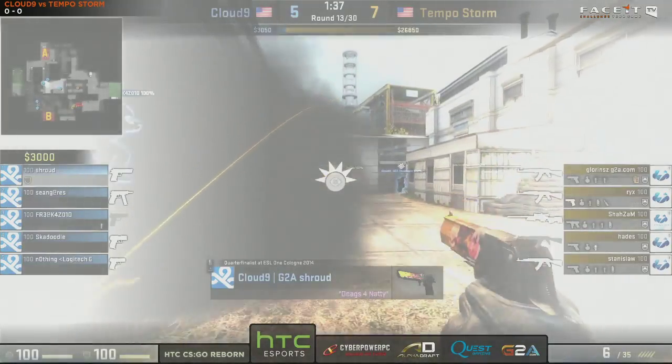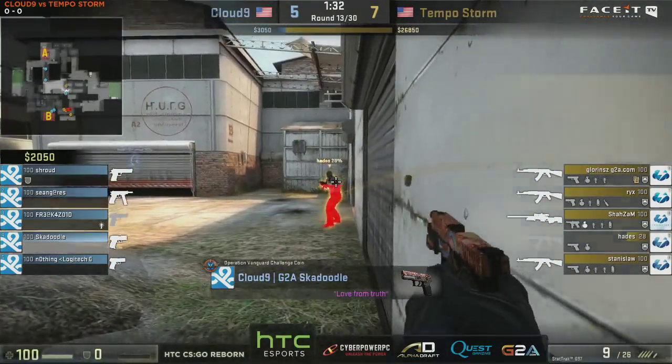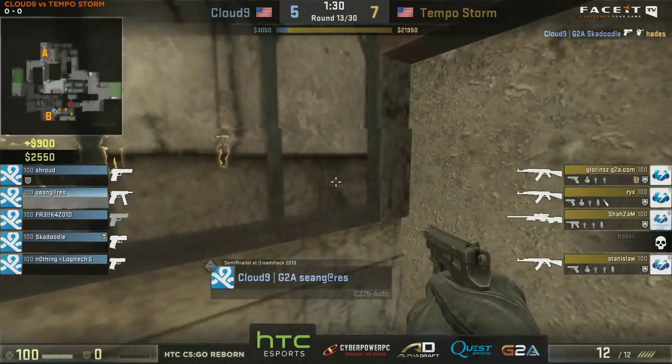Hades got a frag and then he pressed the QQ button — something that's been in pretty much every iteration of Counter-Strike. People just pressing Q to quick-switch to their knife and bringing their gun back out again, basically for no reason. And he did it there and it cost him a death. Fortunately for Tempo Storm they won the round, however it cost them a lot more money than it might have. Those kind of things can lose you rounds as well — it's a discipline thing and it definitely is quite needless.